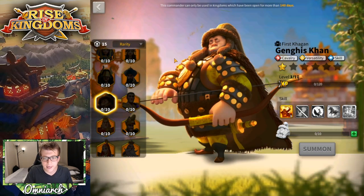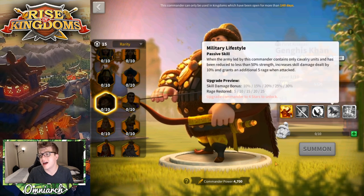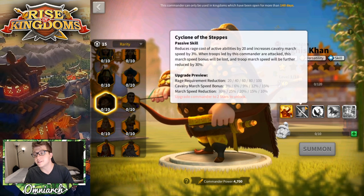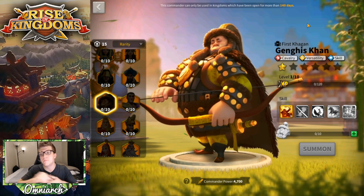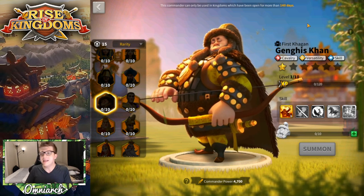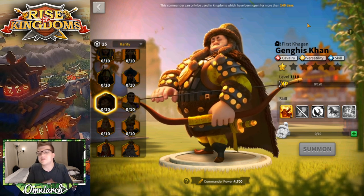Genghis Khan doesn't give you any cavalry stats, but he has a crazy single target damage factor for less rage than anyone else in the game, and his second skill at five further reduces that rage cost while adding march speed. He's an insane rage engine, but that's all he does — he's a glass cannon. If he gets swarmed, which he will, he goes down quickly. So he didn't quite make the top tier.